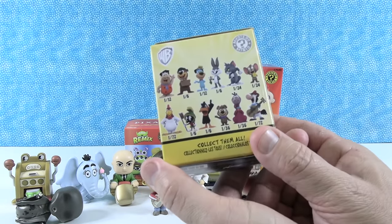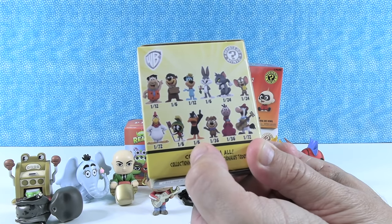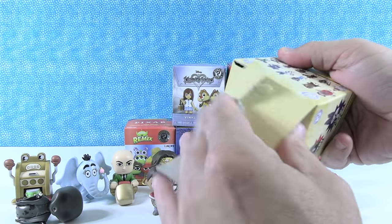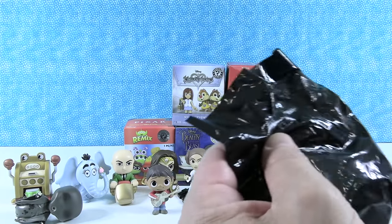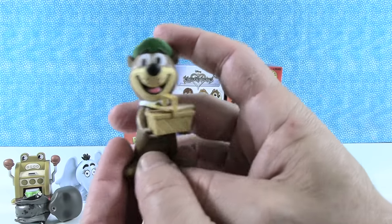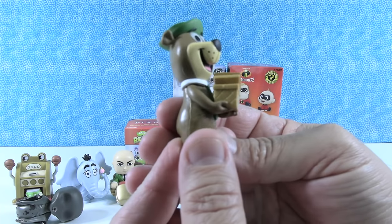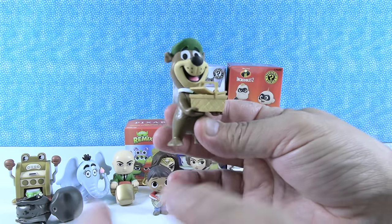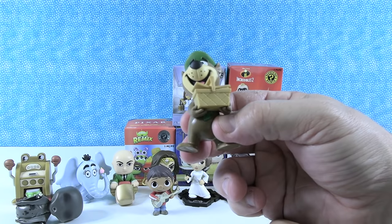It's a Warner Brothers Looney Tunes Hannah-Barbera box. I would like to get Daffy Duck because I love the pose. Foghorn Leghorn is one of my favorite characters — but Daffy Duck, I love the pose. We have Yogi Bear! Hey Boo-Boo, look at this — I got a picnic basket. Hopefully it's full of yummy treats. Hopefully it's not from a vegan — though Shannon and I were plant-based for a long time, so we know all about that. Food's delicious. So, Yogi Basket Bear.